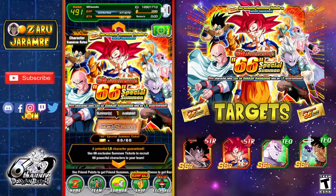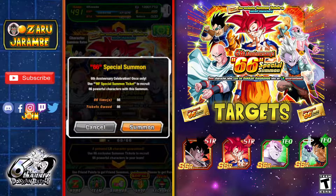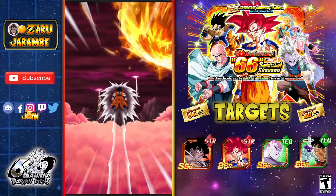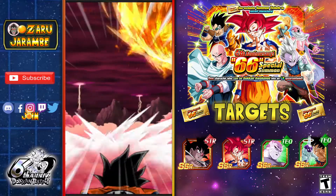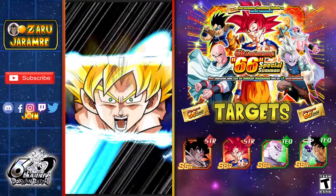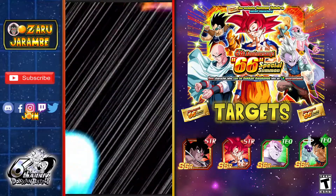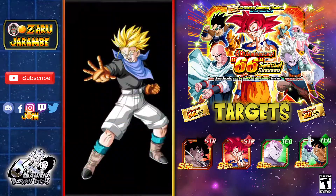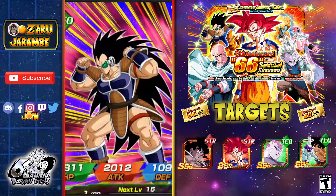If you haven't done your ticket summon and you're patient like me and waited until now, you can do the ticket summon along with me. This is the moment we've been waiting for since the start of the sixth anniversary — let's see what we can get. There we go — Hercule riding Boo, some pretty fire animations here. One guaranteed LR incoming, probably going to see a Super Saiyan God animation.